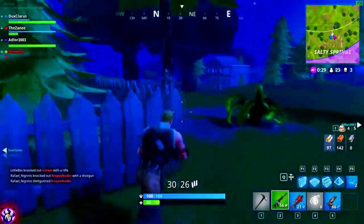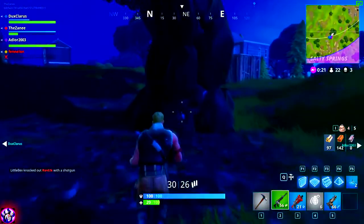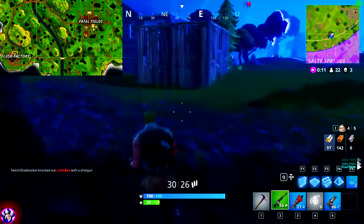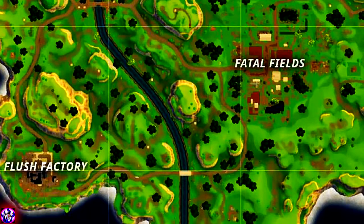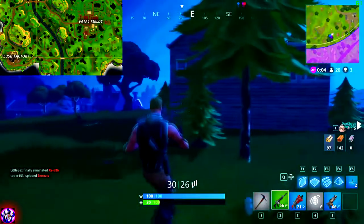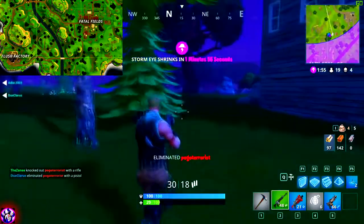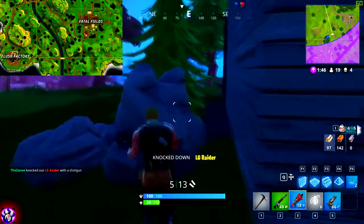I was debating including this one but I think it's really great — coming in at number two, this strategy takes advantage of something often overlooked: Flush Factory. How many of you actually go there regularly? It's insanely overlooked, which is ridiculous because it has some pretty good loot. You land at Flush Factory, pick up the houses on the way to the bridge, cross it, then sneak up onto the hills above Fatal Fields. The enemies will be too busy grabbing loot to notice, and you can easily pick them off. Trust me, you're gonna find golden scars, snipers, and amazing loot.